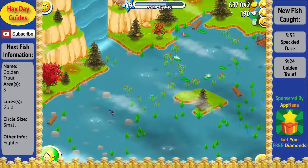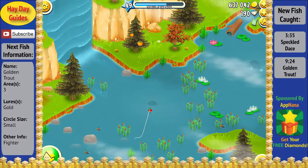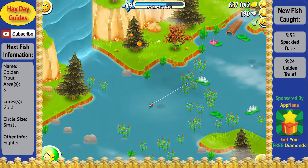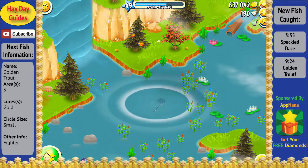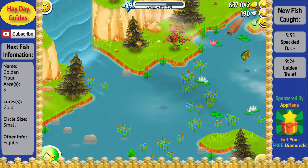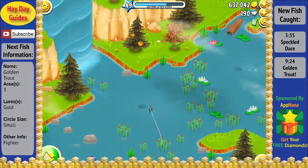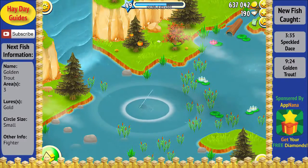Now with the speckled dace added to our scrapbook, all we have left is to catch the golden trout, which can only be found in area 3. It's also a fish that puts up quite a bit of fight, so you definitely want to be picky about which fish you reel in so you don't waste your gold lures or gold vouchers. You'll probably notice a lot of times that I'll have a small circle size and a fish that doesn't put up much fight, and I'll just let it go.